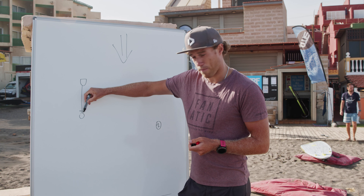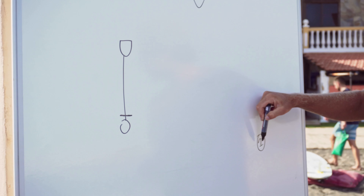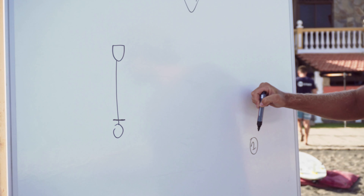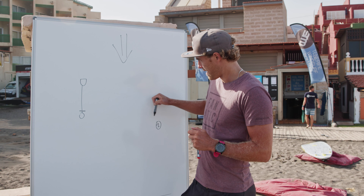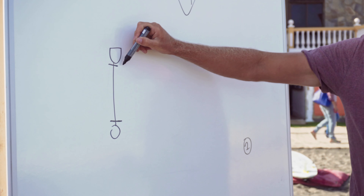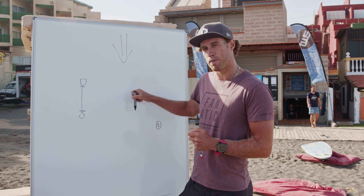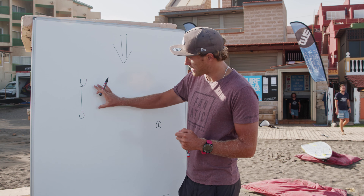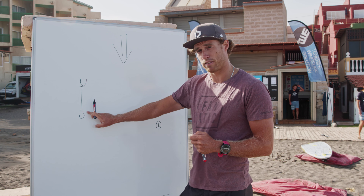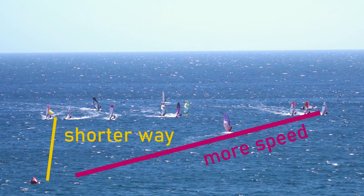Starting tactics are depending on each race. Why? There are a lot of different places where you can start. Usually in a PWA race we have eight people — it can be 20 people, it can be 100 people on the starting line — which is obviously all having influence on where you want to start. But going out from an eight-man start, you have advantages and disadvantages at all places on the line.